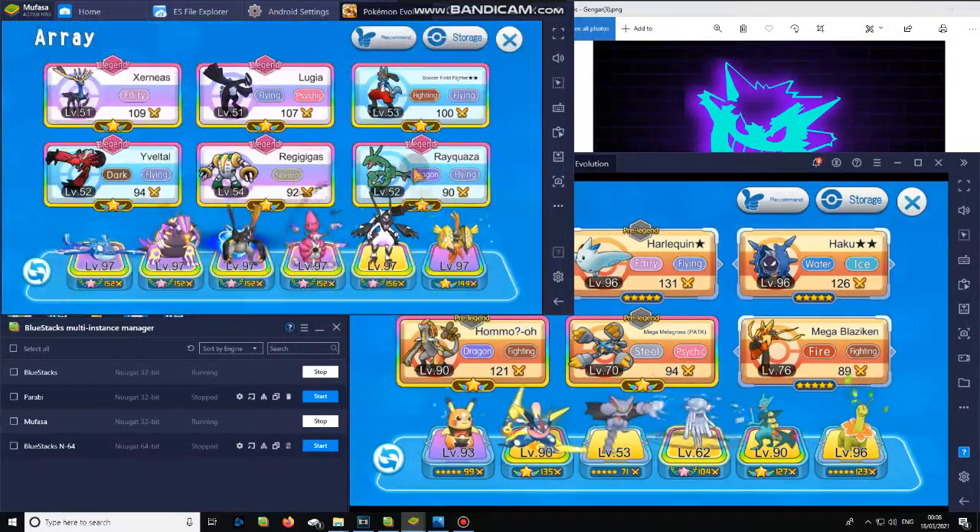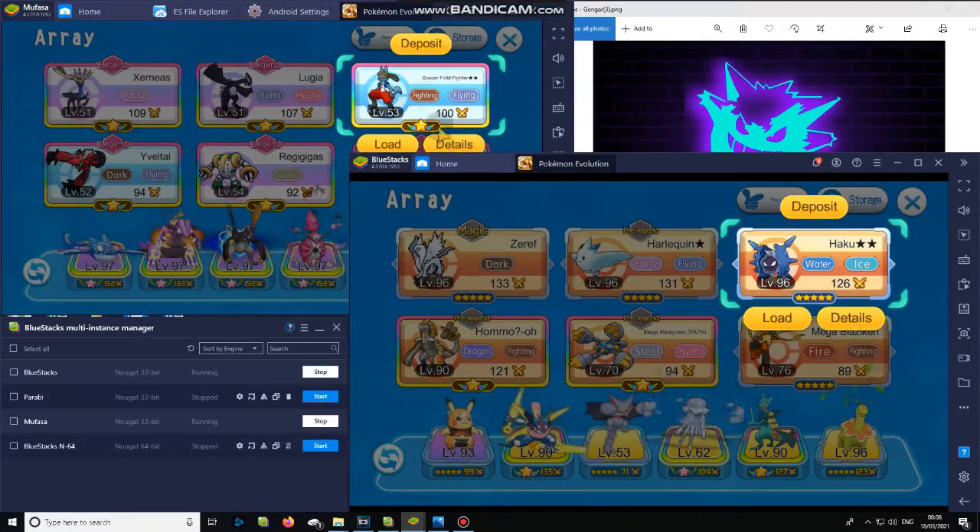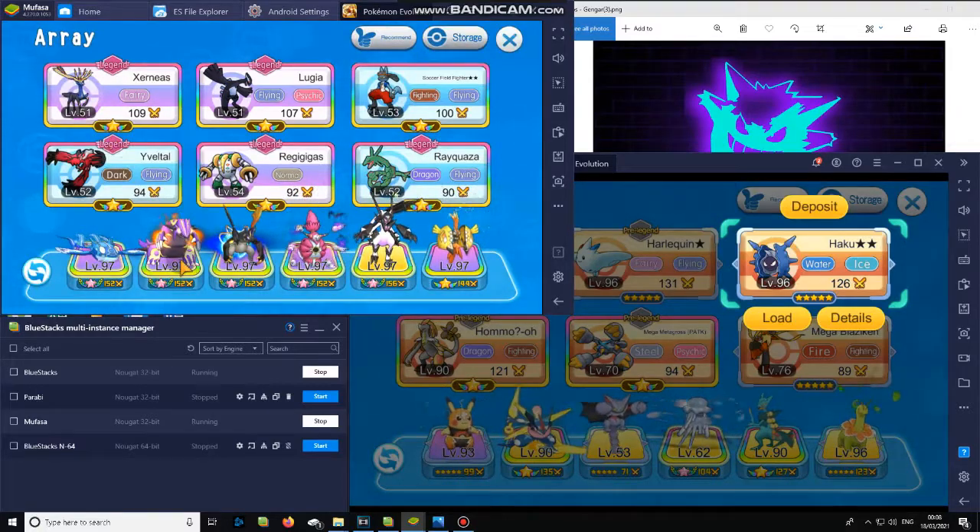Close everything down again, and as you can see, now most of his Pokémon are correctly indicating what the power is of each of his Pokémon.